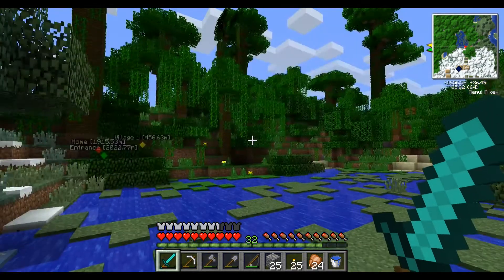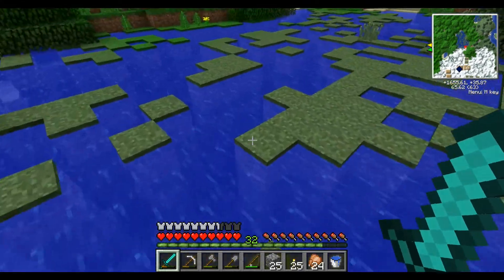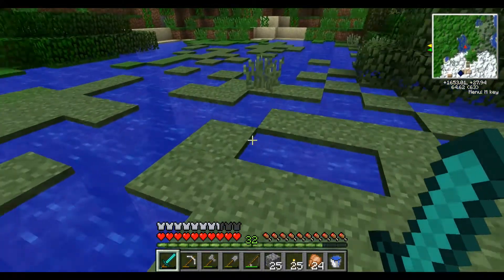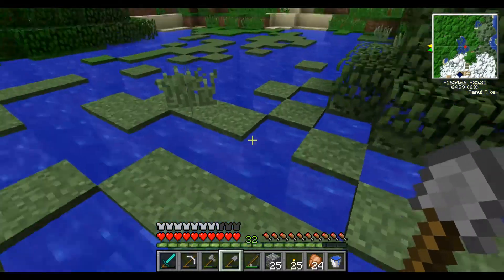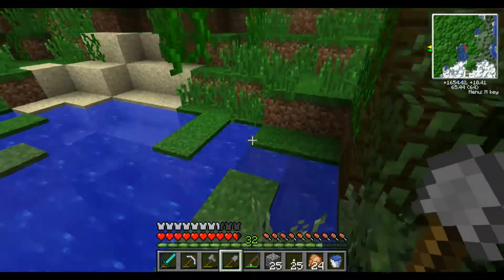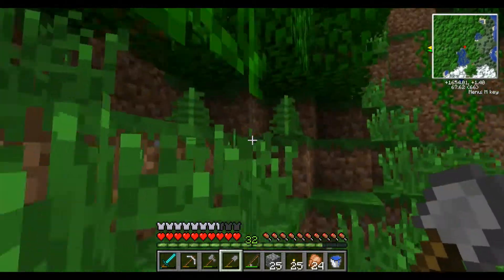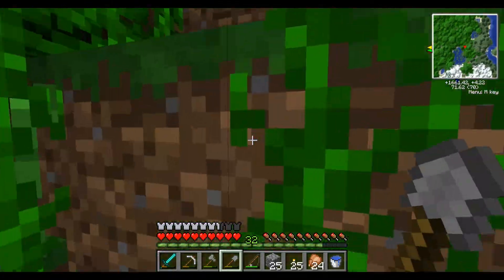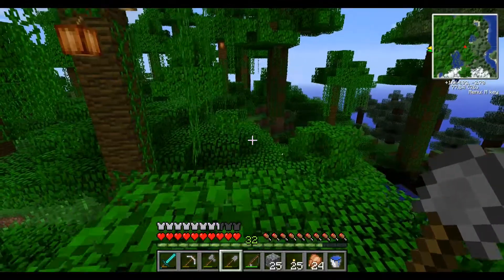This area has potential — looks like a river. But when I dig here, I get regular dirt. No peat, no bog, no nothing — just regular dirt. And I get hurt too. More regular dirt. I could have gone back to explore the other village, but now I'm just like, where the heck is everything I need?